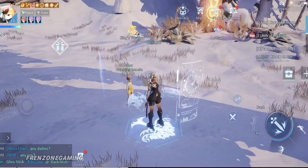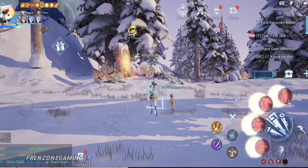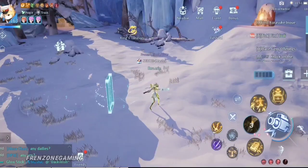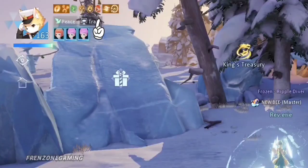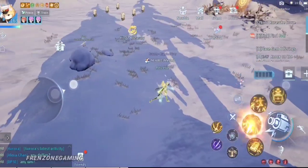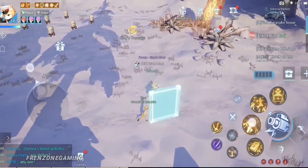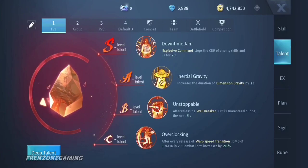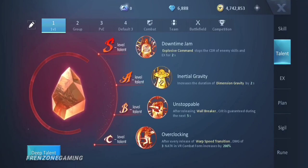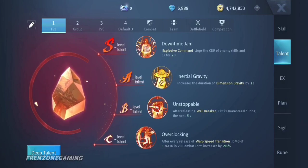What this means is: once we switch to the gun form and every time we teleport, Overclocking triggers - normal attack damage increased by 200%. You can see it there every time we use the teleport. So every teleport in that mode increases our normal attack damage by 200% for three hits. That is the talent for 1v1 DPS - it also works well in battlegrounds.